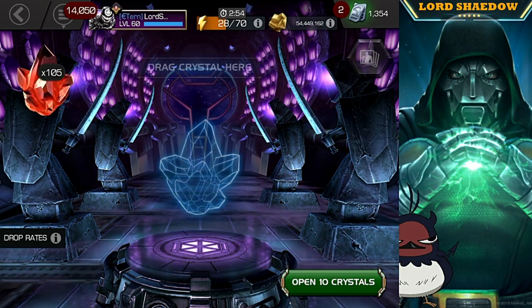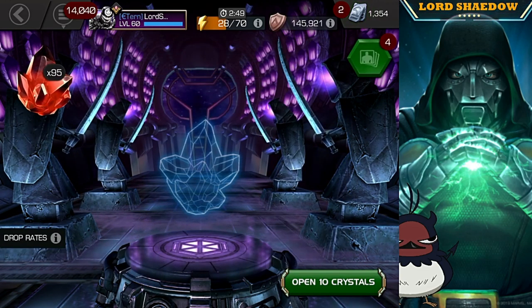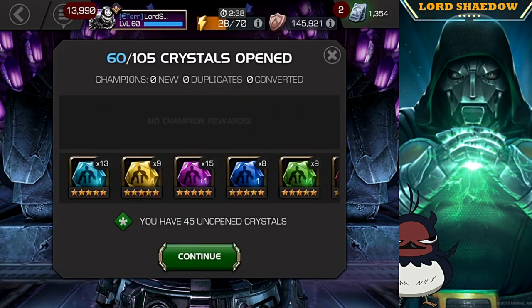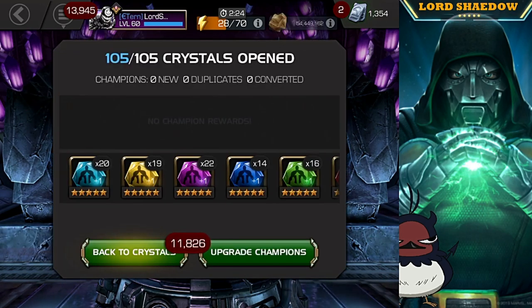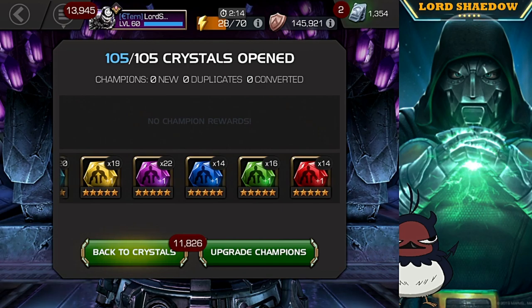What I want the most are cosmic and mystic. We got a nice amount of cosmic — 15, 18, 19, and even 20. Not bad! So 20 cosmic, 19 mutant, 22 mystic — that's really good. 14 tech, that'll be going to Ghost. 16 science, saving that. And 14 skill.